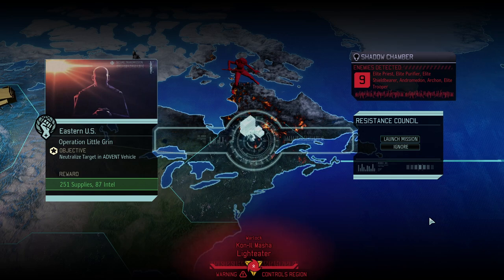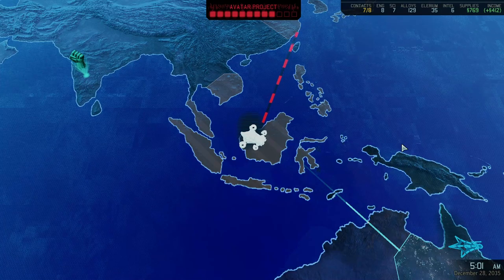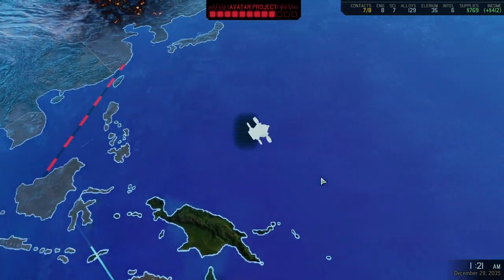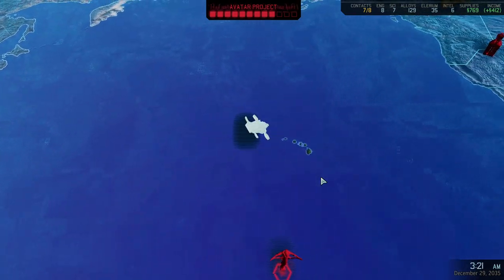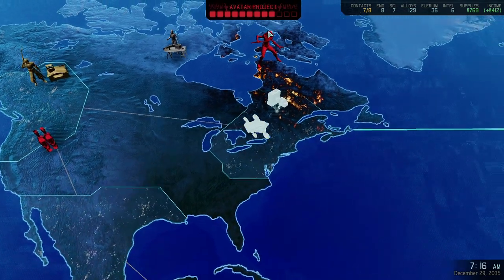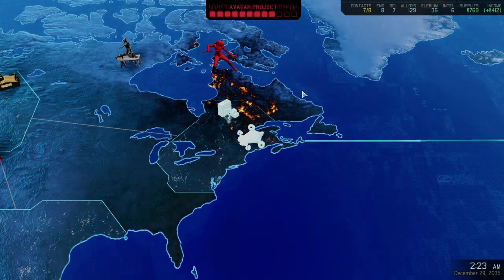Hello and welcome back to another episode of XCOM 2 War of the Chosen. My name is Saiken and today we're going to continue our Saving Your Disaster campaign — the It's Already Lost campaign. Today it's time for the Dark VIP mission and then doing a couple of moves on the strategic layer in order to ensure that we're effectively setting up the Avatar project for success.